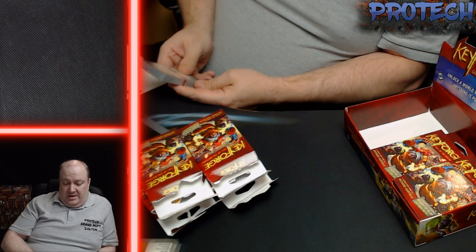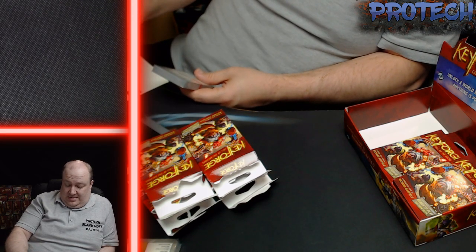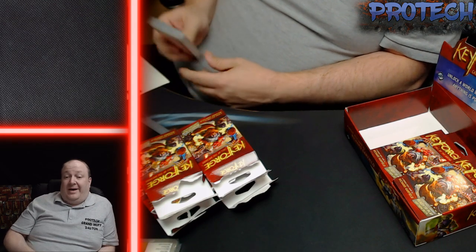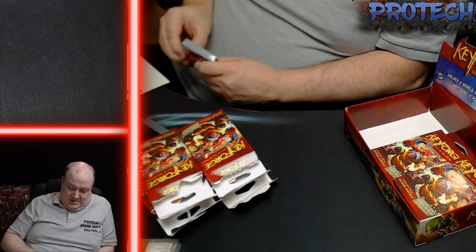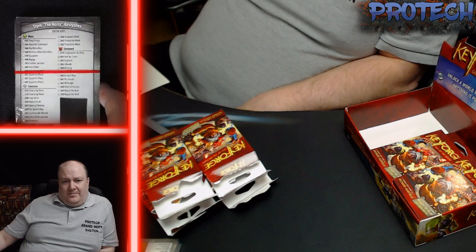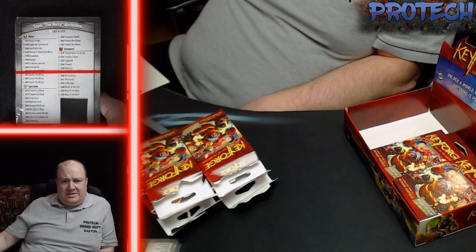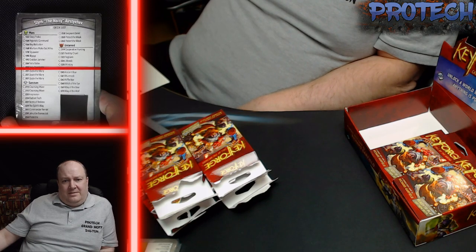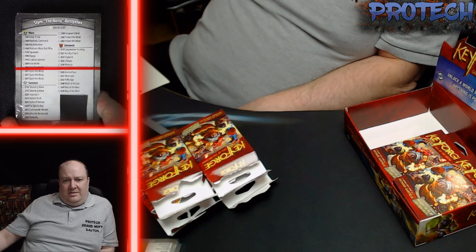We have Srith the Noisy — Stink Sticks and Hex. We definitely have Wave of the Bear and Ancient Bear in the same deck, so that's something. Is there only one Ancient Bear? A Ritual of Balance under there, three Zincs the Many, with Protect the Weak twice. Jedu the Bureaucrat is at the bottom — the Martians Make Bad Allies, Hypnotic Command and Fertility Chant.